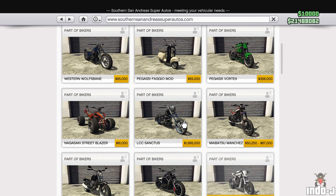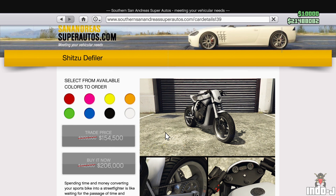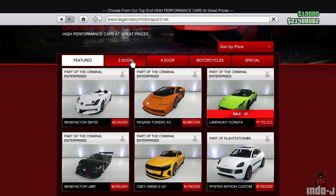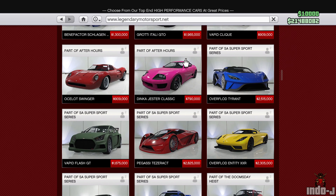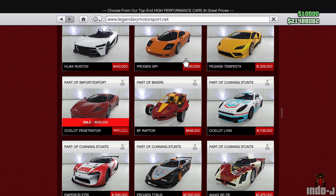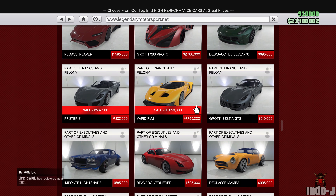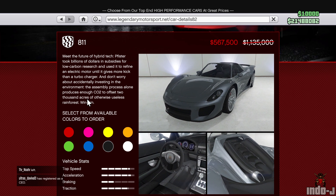There are discounts this week. There's a discount on the Sheeter and the Filler. There are also a lot of discounts at Legendary this week — pretty cool. There's a discount on the Penetrator, and also a discount on the Visione 811, which is a nice car.